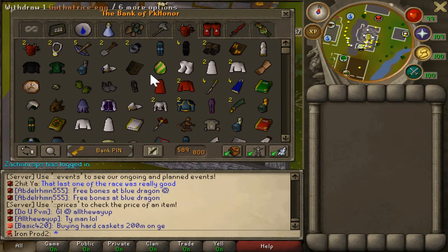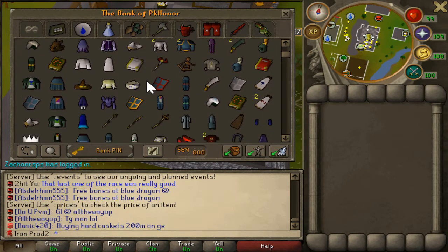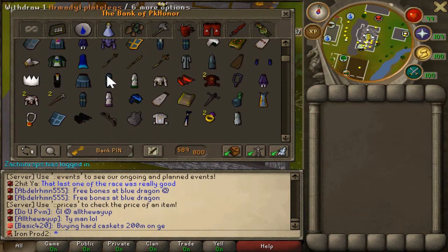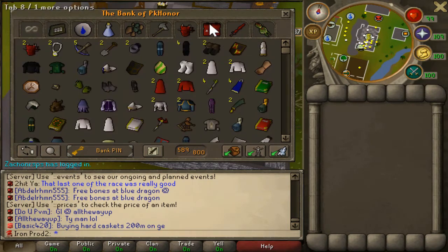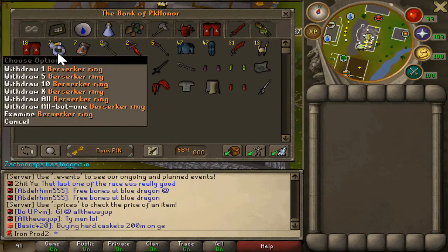Here is my clue scroll tab - there are all the clue items I need to do clue scrolls and all the items I've gotten from them. I got a white party hat which is kind of okay, and I got third age druidic legs, which is actually pretty nice - that's a pretty rare drop to have.